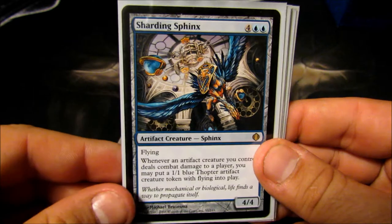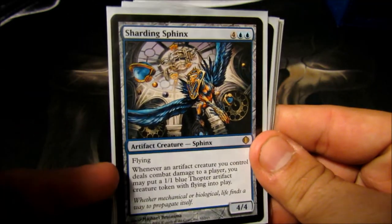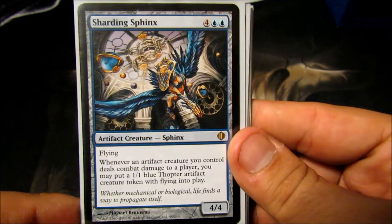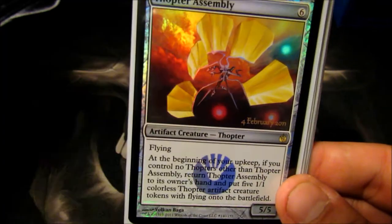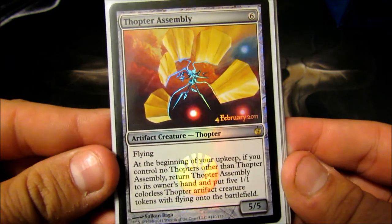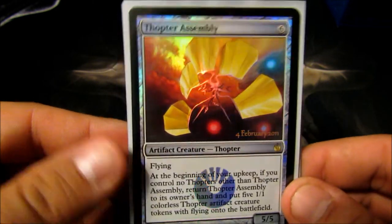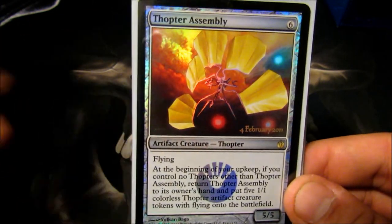Sharding Sphinx is in here because he generates tokens — six-cost 4/4 flyer. Whenever any artifact creature I control deals combat damage, I get that many 1/1 blue Thopters. Pretty basic, but it's really nice to be able to attack and replenish with new blockers. Thopter Assembly is a very nice combo piece — six-cost 5/5 flyer. At the beginning of my upkeep, if he's my only Thopter, he bounces to my hand and I get five Thopter tokens. He's a combo enabler and multiple blocker enabler.